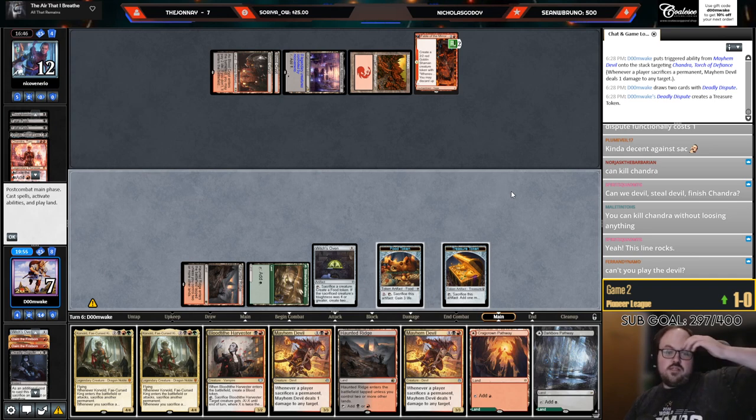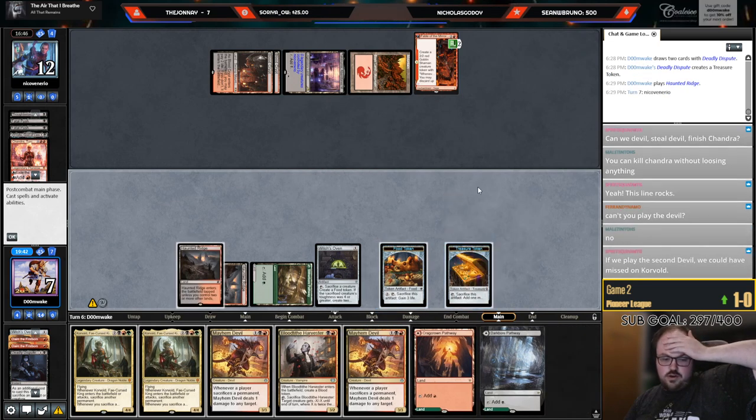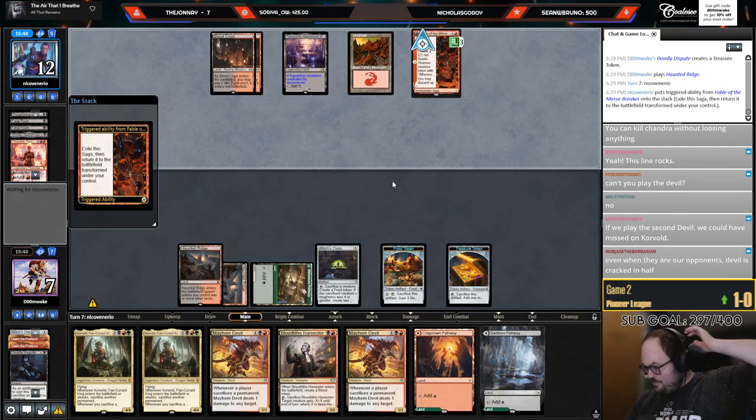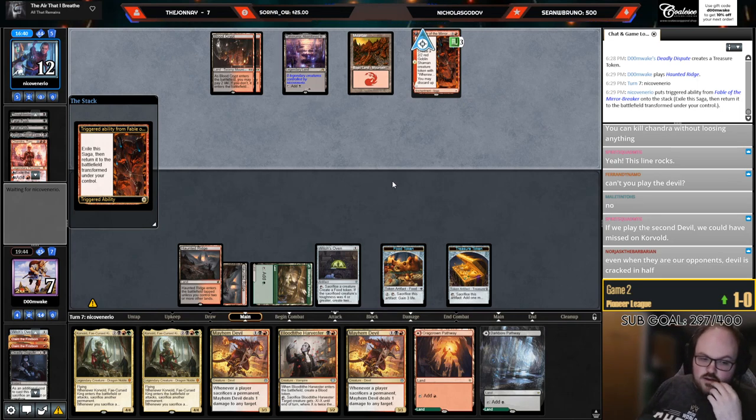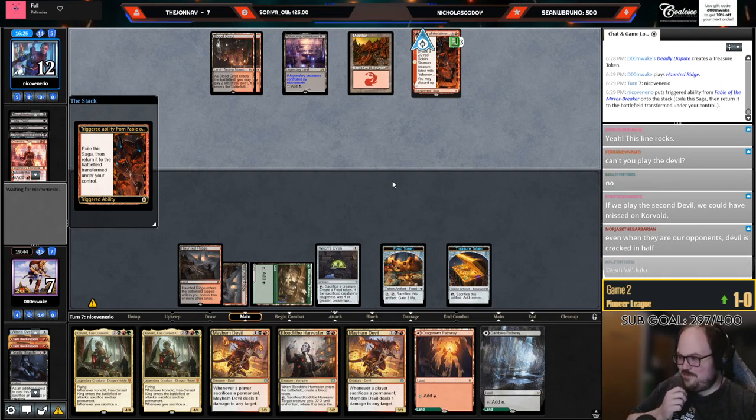Do I want to sacrifice the Treasure to play Harvester? I don't think so — I really want to play Corvold next turn. I might have to kill the Fable next turn. I might have to go like Harvester or Devil, sack Treasure. It wasn't even a Devil — it was a Valki. But yeah, I might have to kill the Fable.